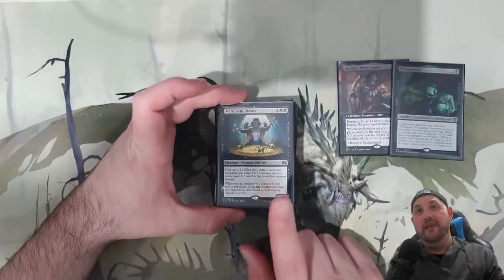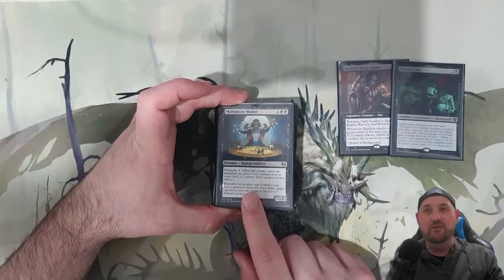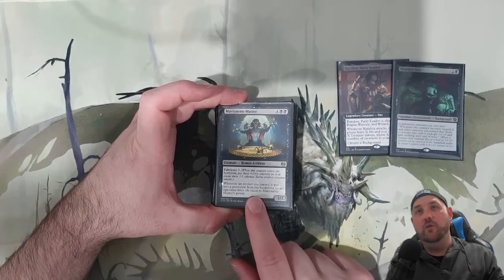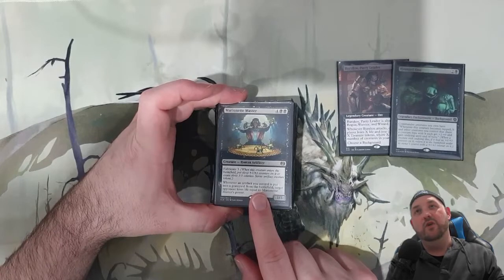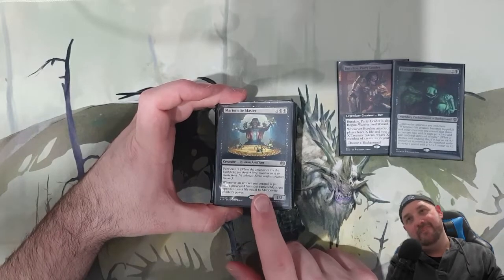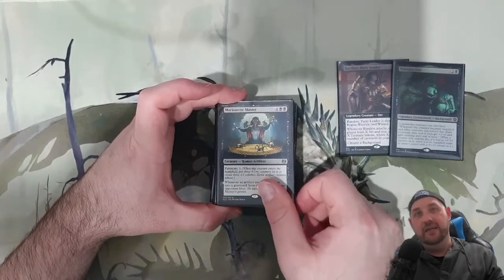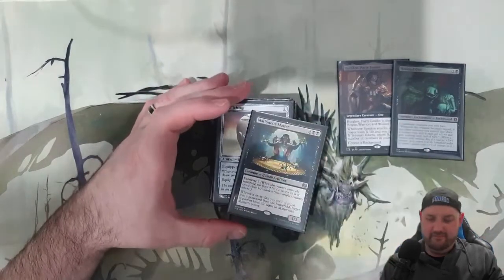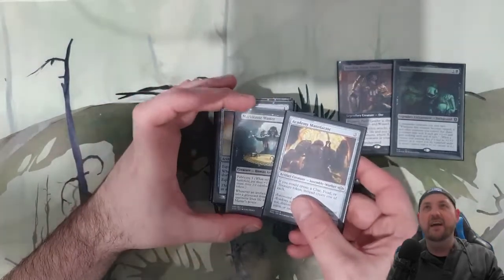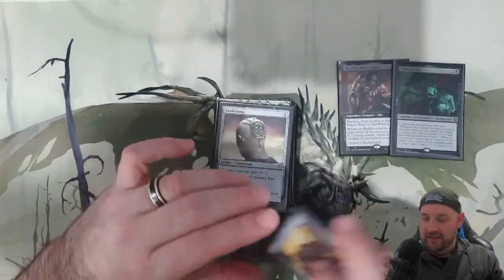The win condition: Marionette Master. Fabricate three — essentially we're going to put plus one plus ones on it. When artifacts go to the graveyard, our opponent is going to lose life equal to its power, so its power is going to be four. Every time we crack a Treasure they're going to be losing four life, which is really really good. It is target player, but eventually you're going to get around the board. I'm pretty sure these are the only creatures that are not party members, but they are very good.